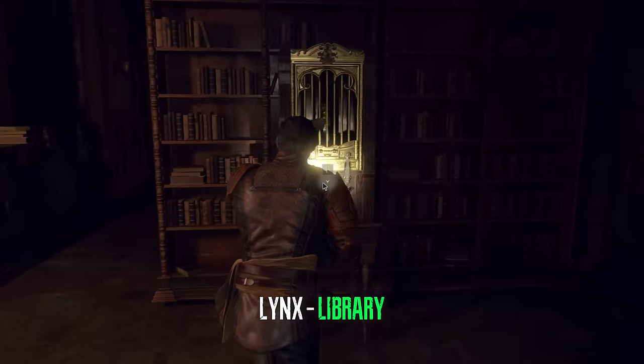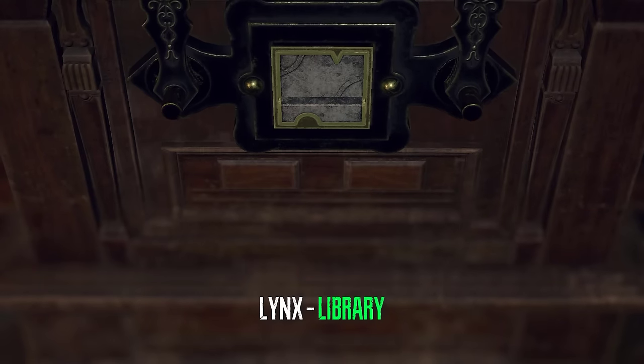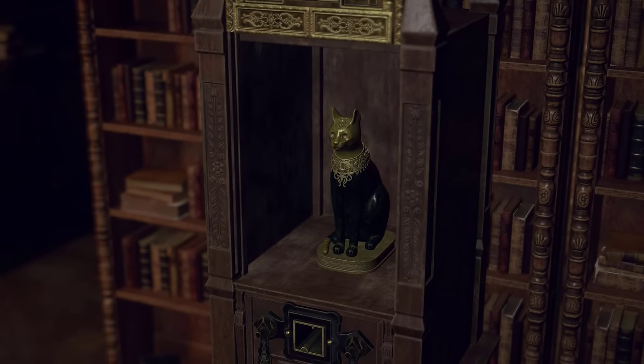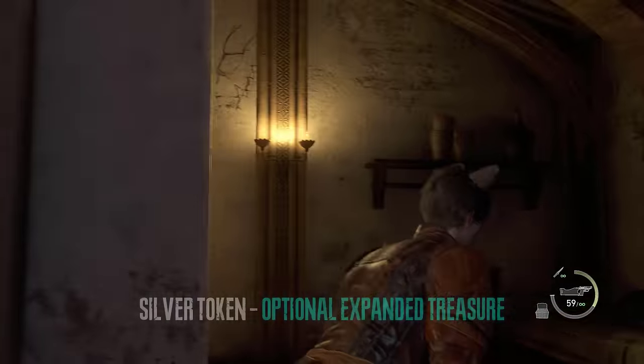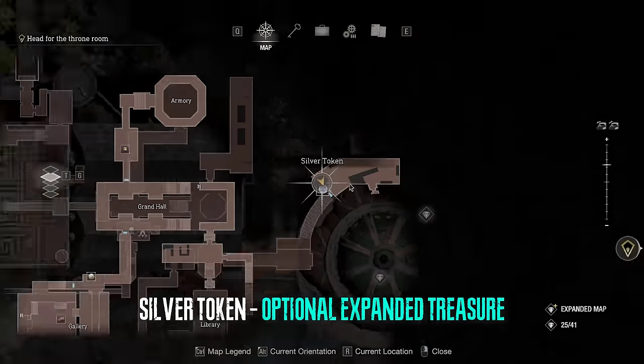Additionally we can also get the cubic device links which is necessary for the trophy. Moving on, right before the ballroom we can find an expanded treasure right here.